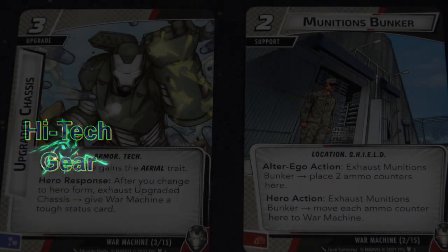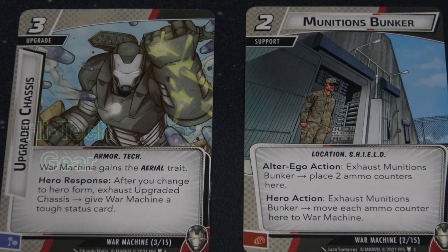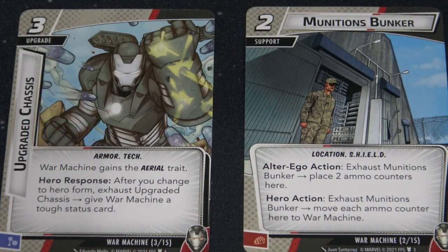Here are a couple of his basic support and upgrade cards. The first one is his upgrade chassis — essentially the power armor he's wearing. What's great about this is it gives him the aerial trait. I walked through all of the aerial cards in my last video with Spectrum, so check that out. Once you put this onto War Machine he is aerial and you can start using those events — it's a great option.